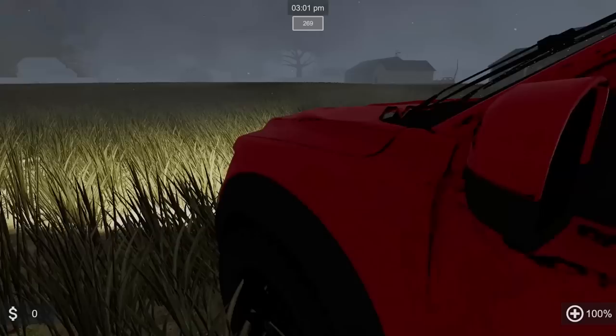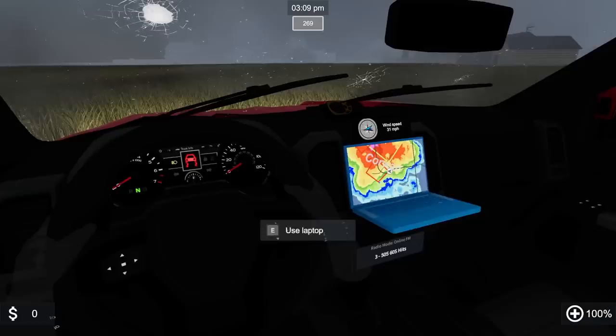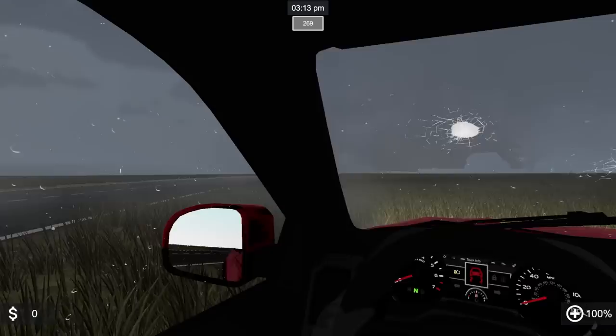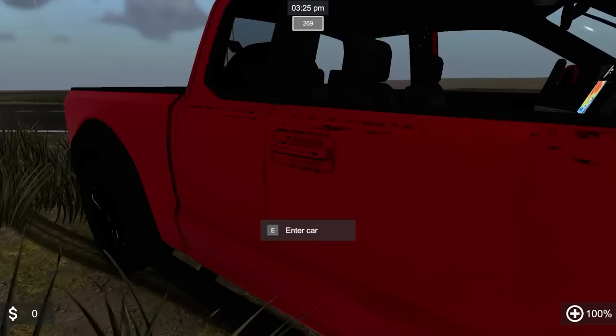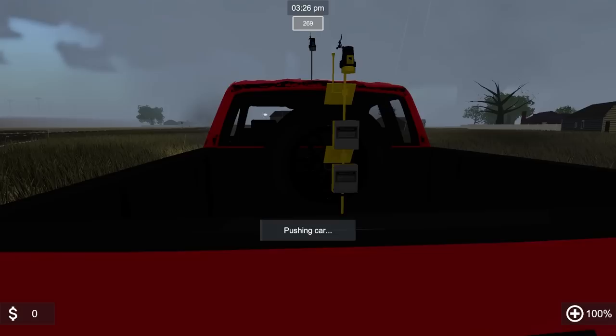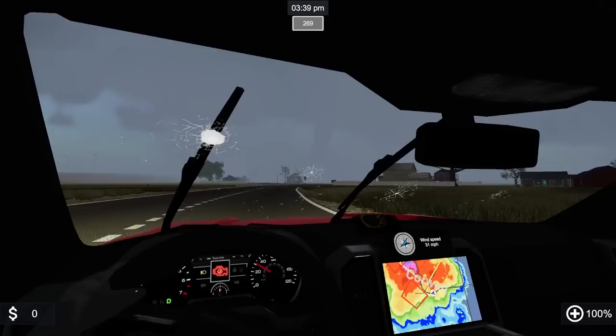We're stuck in the mud! Wait — do we have to push the truck? There's a push car prompt. We don't know which way the tornado is moving — if it's coming this way, we're screwed. We pushed it free. The vehicle has seen better days. Going into town — I can still see that tornado is actually getting a little more intense as it skipped through town. Got damage and debris. Might still be able to intercept this thing.